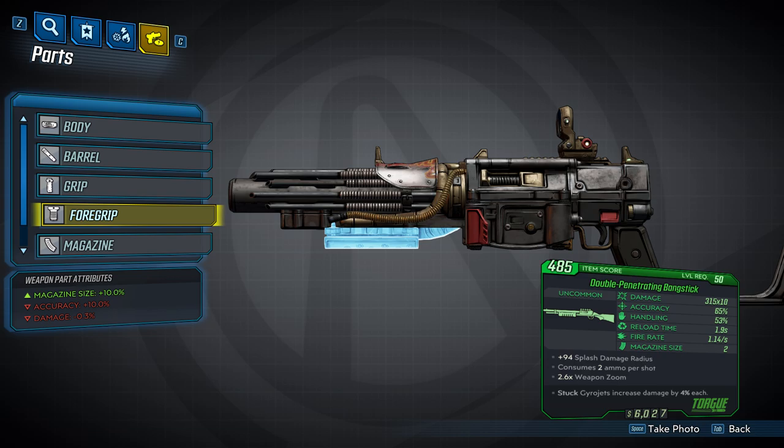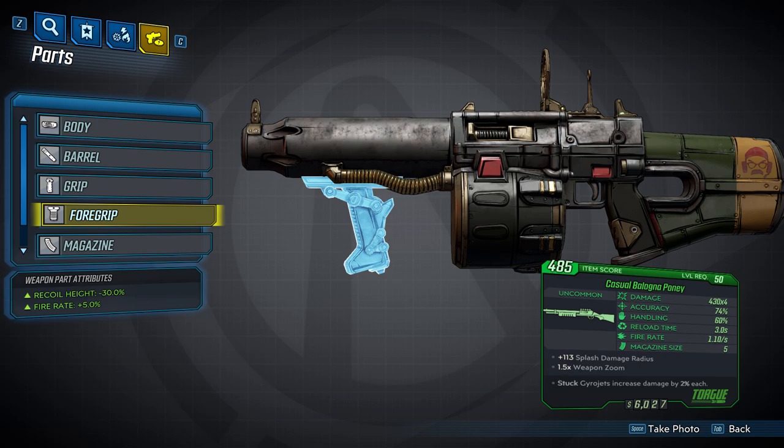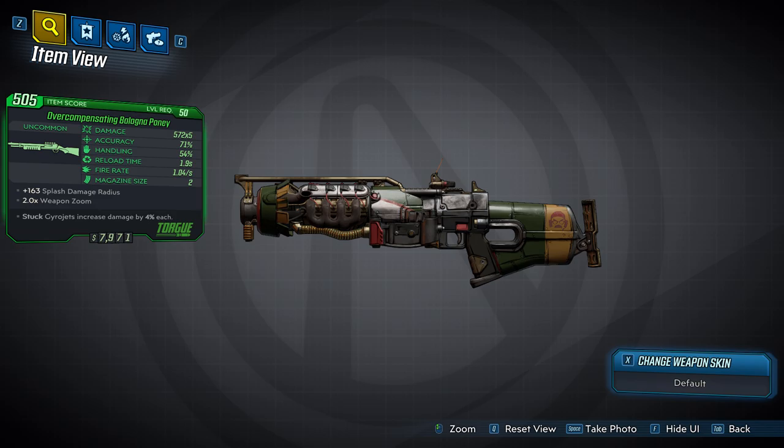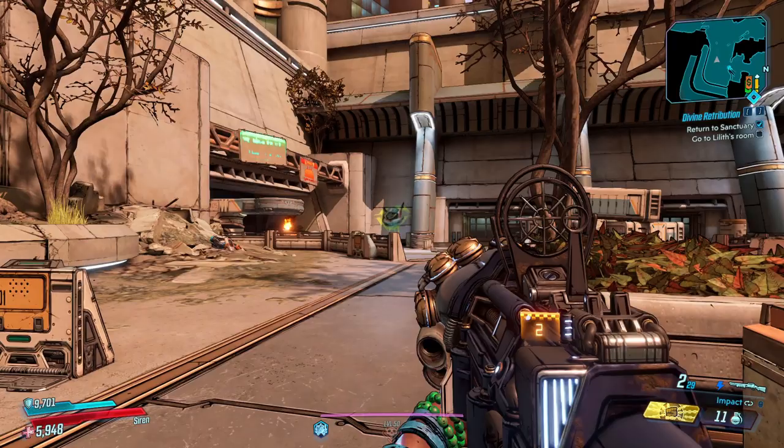The three foregrips are next, and there's nothing super complicated here. You can get one foregrip that will give you a 10% increase in magazine size, a 10% accuracy penalty, and a damage reduction of 0.3%. The second foregrip will give you a 30% reduction in recoil height and a 5% increase in fire rate. The last foregrip will give you a splash damage radius increase of 20% and an accuracy bonus of 5%. It is also possible that you get no foregrip on a gun, resulting in no bonuses or penalties.